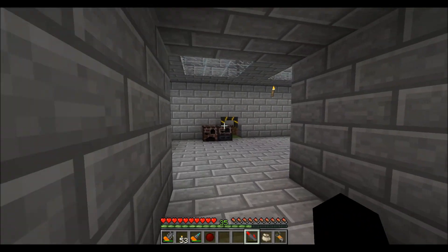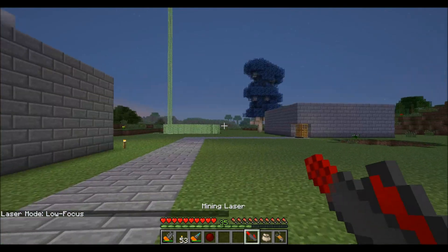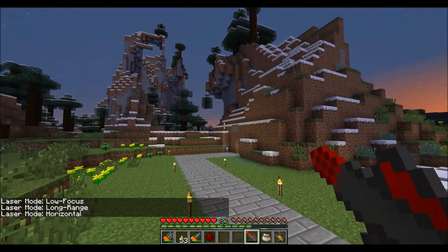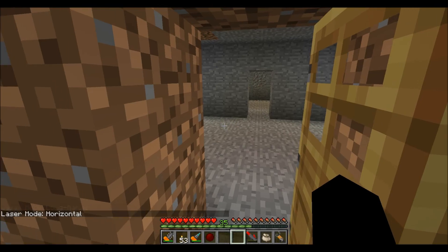The mining laser is pretty cool. Holding M and right clicking changes the mode. My personal favorite is horizontal, because it's useful for mining.